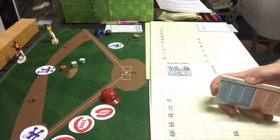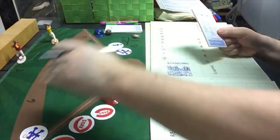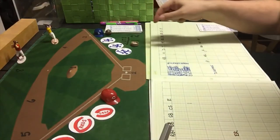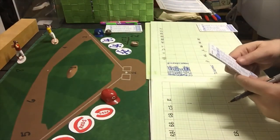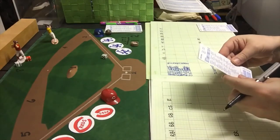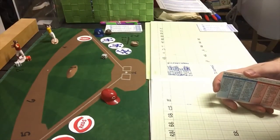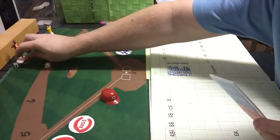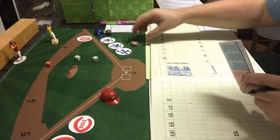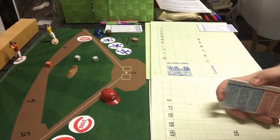No runs for LA — they strand two runners at second and third with no outs but couldn't get them in. Bobby Adams, the third baseman who made the error in the bottom of the second, leads off and gets a single — the first Reds base runner, first hit allowed by Sutton. Dixie Howell gets a 5-7, a fly ball to right — one away.